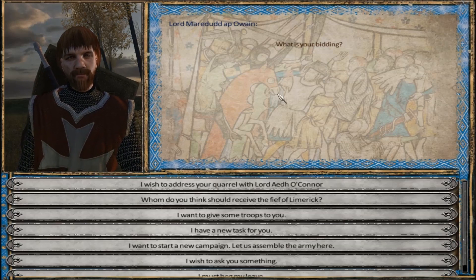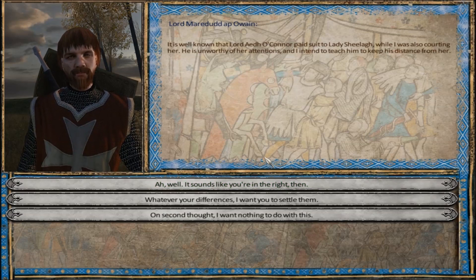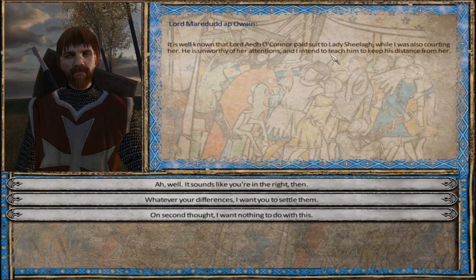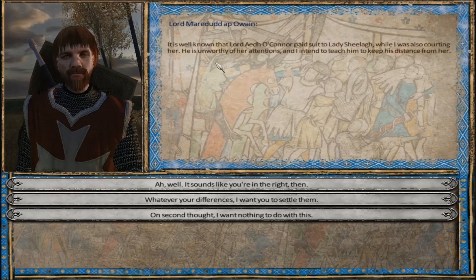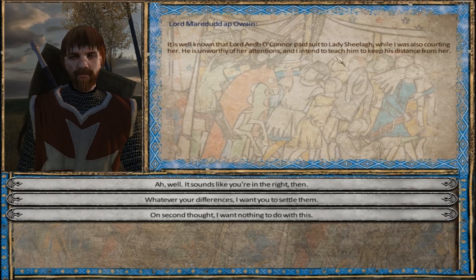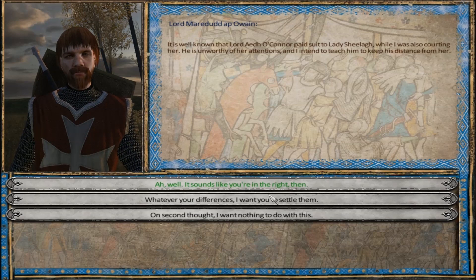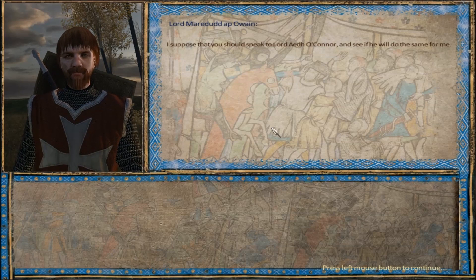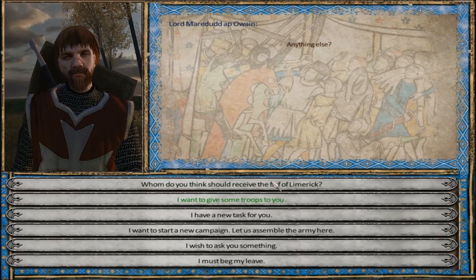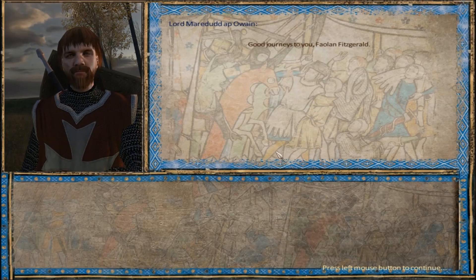Here he is. Let's talk about your quarrel with Ado Connor. He's paying suit to Lady Sheila while also courting her - he's unworthy of her attentions and intends to teach him to keep his distance from her. So you want to marry her. Whatever your difference is, I'd like you to settle them. And he's going to defer to our judgment. We'll of course go talk to Ado Connor - because fair is fair.